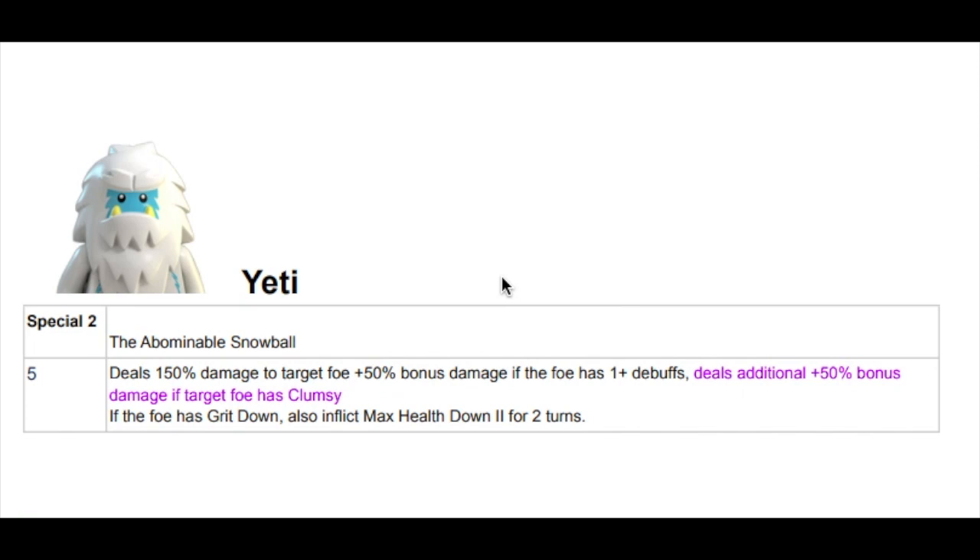It's still that big 150 damage, 50% bonus damage if the foe has one or more debuffs. We know the passive — if those debuffs are Dizzy, they're going to make it hit hard. But guess what? They just decided to throw even more damage on this: deals an additional 50% damage if the foe has Clumsy.